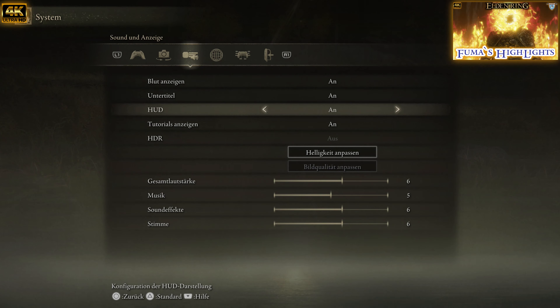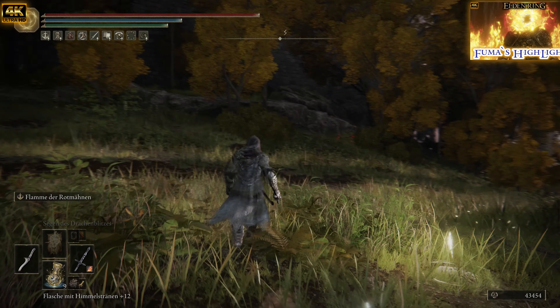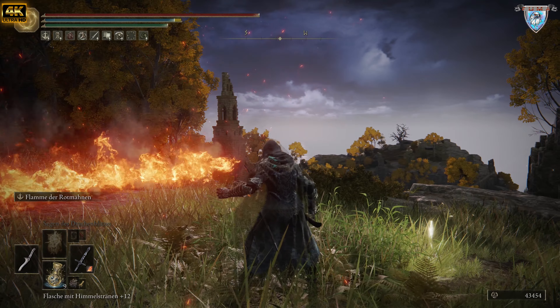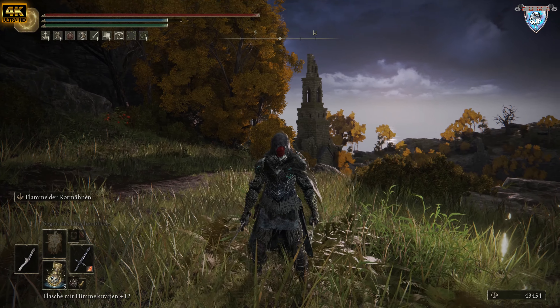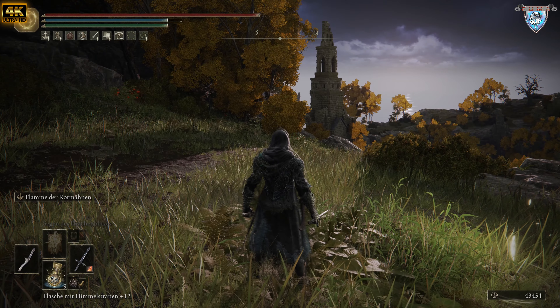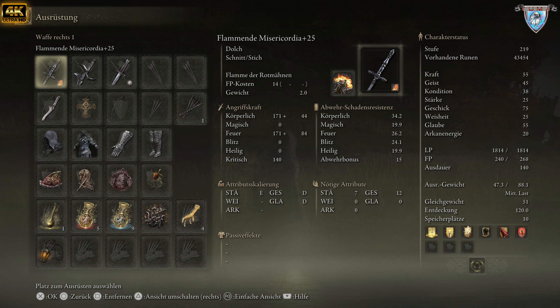Jetzt muss ich zur Orientierung das nochmal anmachen. Zum einen ist es so, dass ihr mit dem Feuer nach zwei Aktionen — maximal drei — den Gegner dodgt, das heißt er verliert sein Gleichgewicht, und danach könnt ihr mit der Waffe, die ich habe, angreifen. Die ist einfach so overpowered, Leute. Das ist der Mersikordi — klingt deutsch.